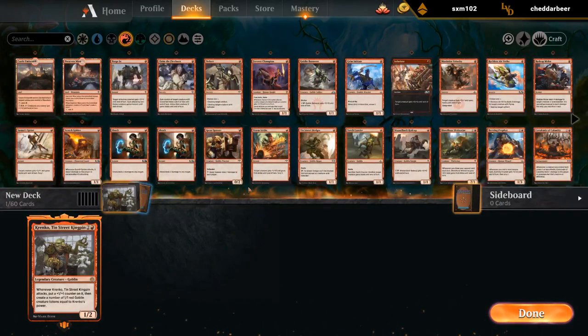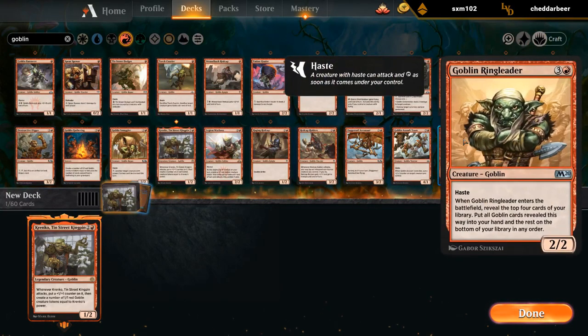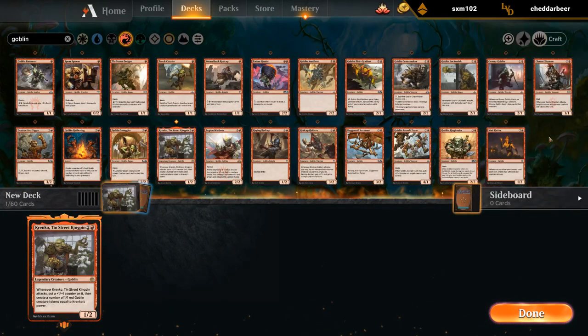Banner and Icon are definitely good ones. Do we have a lot of goblins actually? I guess we do have a fair amount. This could be a Ringleader deck if we find enough goblins.